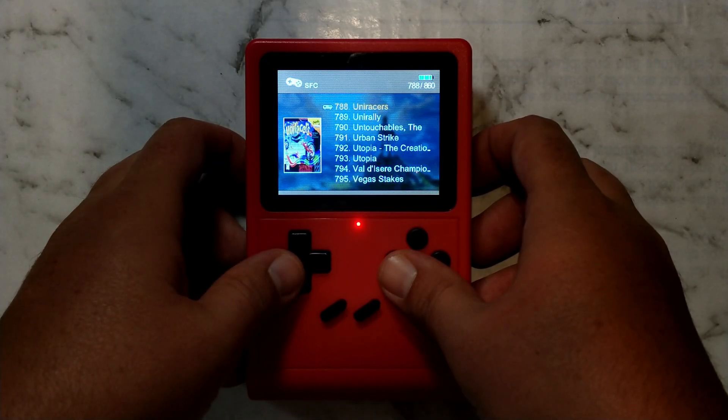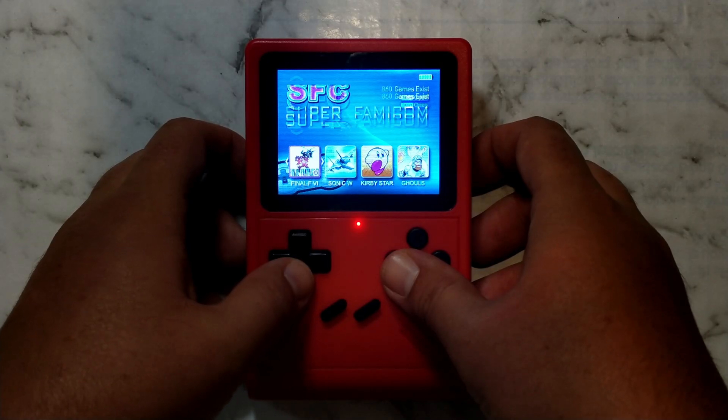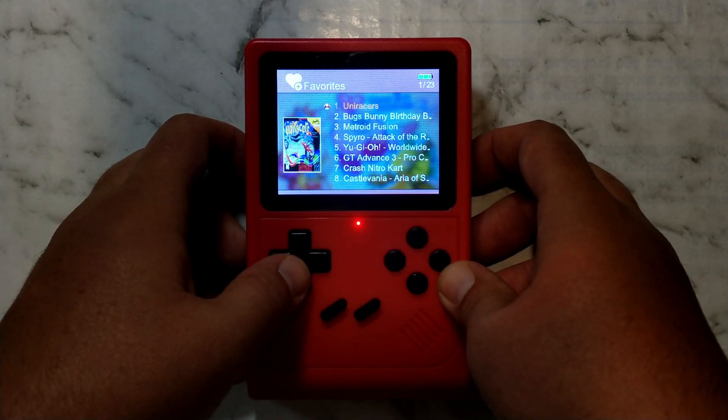You can also mix and match games from different systems in favorites, so we'll also add the SNES game UniRaces. To view your custom favorites list, simply go down to the user and ROM settings menu option and go across to favorites. Here you can see all the games we've added across various systems.